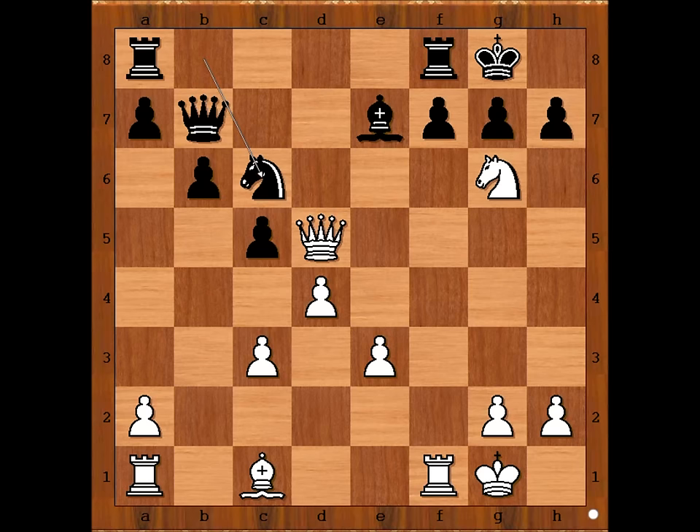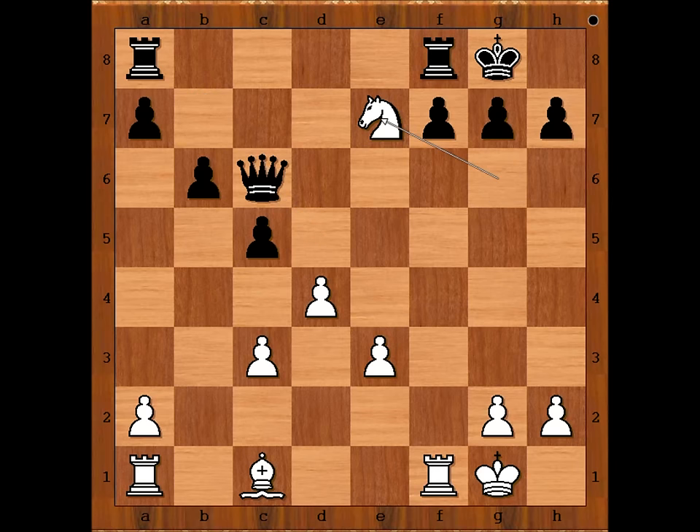White to move - what would you do? White played a move and black resigned. The move is queen takes knight. Black resigned in view of the continuation: queen takes queen, knight takes bishop check, king to h8, knight takes queen - a huge material advantage for white.